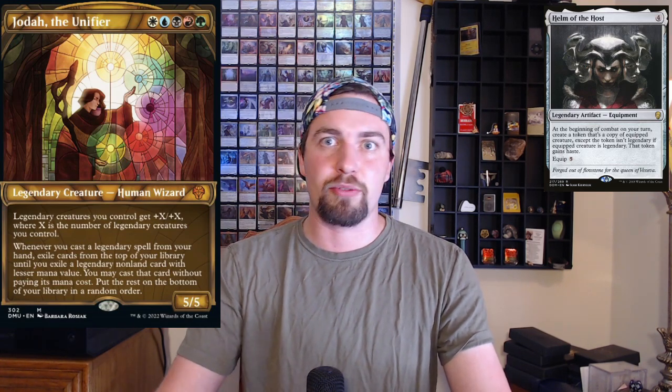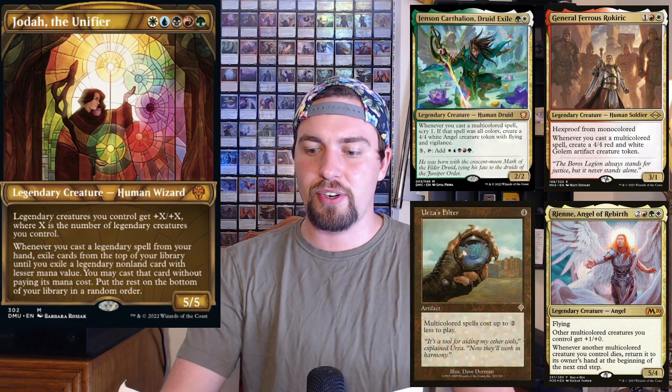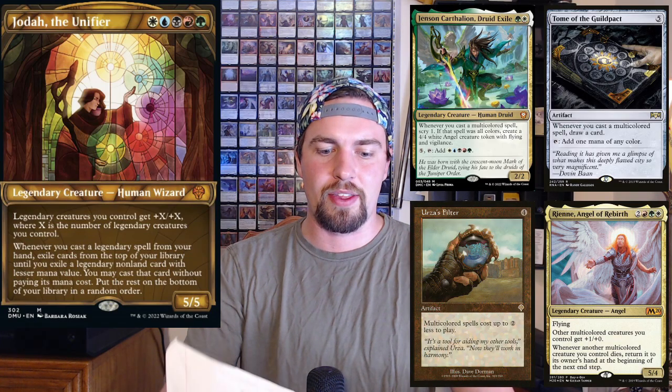Now we're on to the one-off cards. Helm of the Host — who doesn't want more Jotas? You can increase the buff so instead of +1/+1 for each legend it becomes +2/+2 or +3/+3, and you get another legend. Cards that work well with multicolored cards also shine here since a lot of legendary creatures tend to be multicolored: Jegantha, Roff, Rockerick, Ryan Jensen — wait, Urza's Filter and Tome of the Guildpact could all put tons of work in. The Great Henge just seems fantastic.